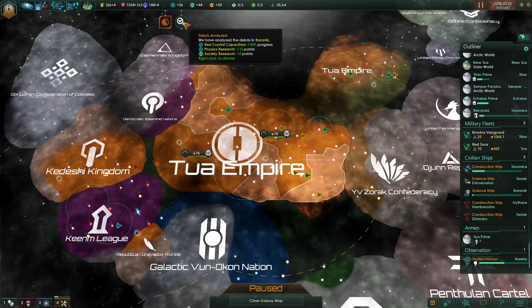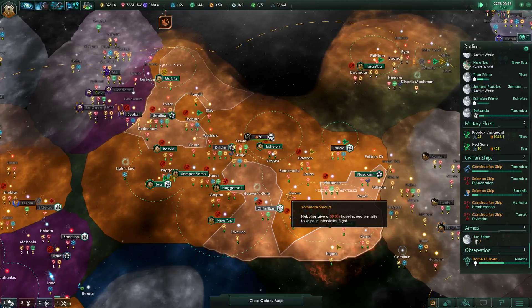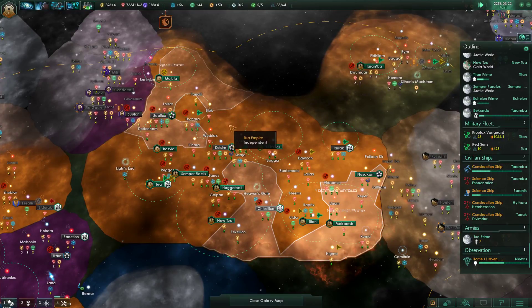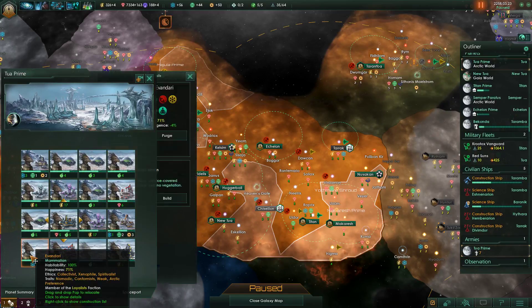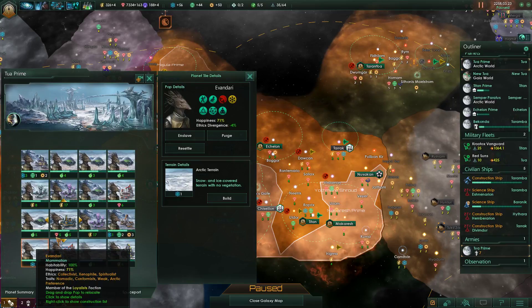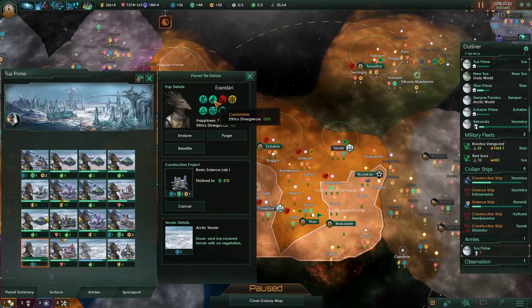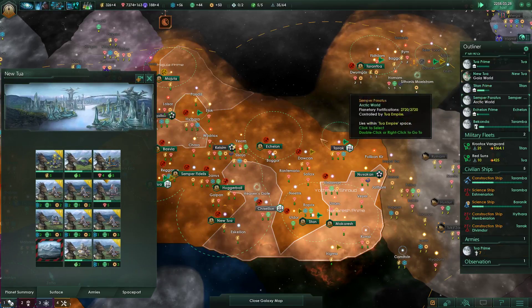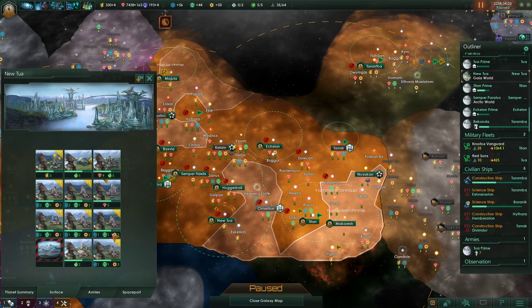Red crystal capacitors - okay, we got some research points. What else do we want to do? We have so many minerals. Let's go through the world and see if we want to build anything. I should build a lab - yeah, I should build a lab. I'm looking at our credits that we have, but yeah, we should do that.